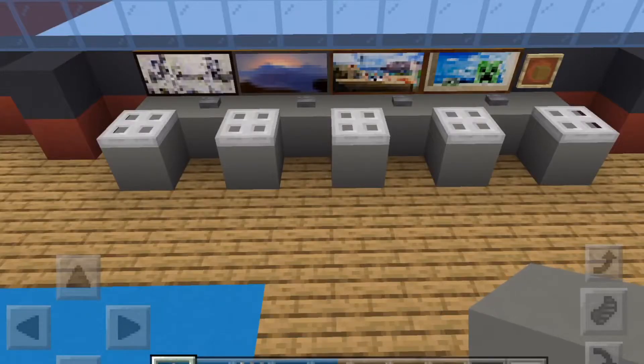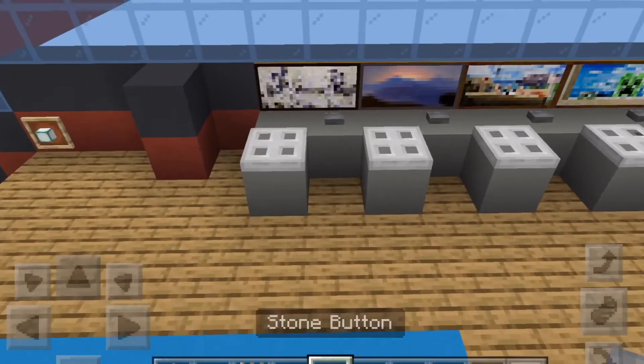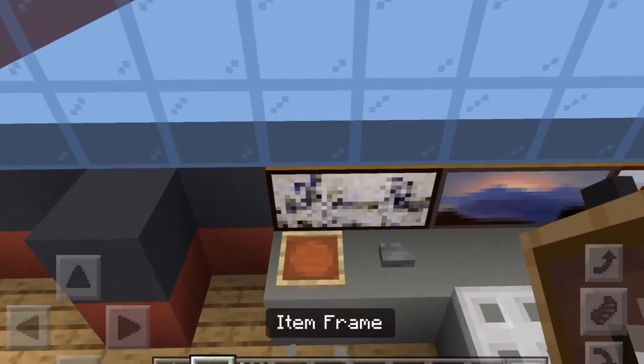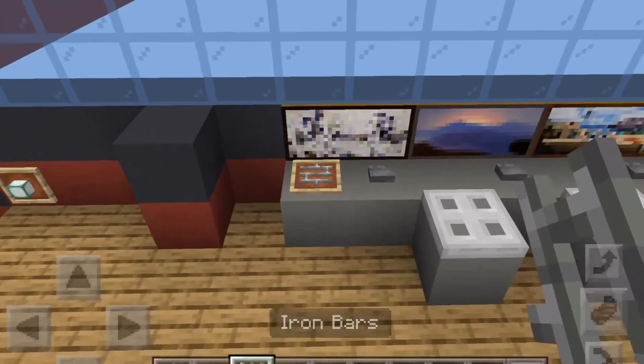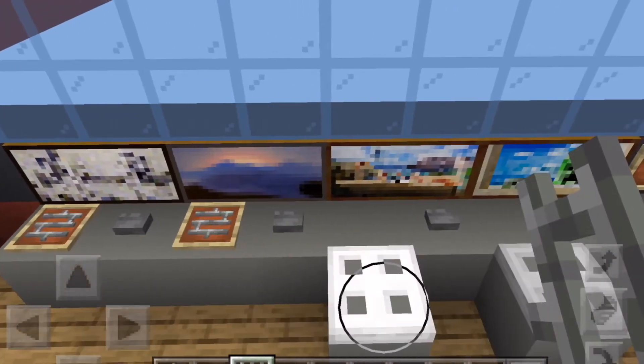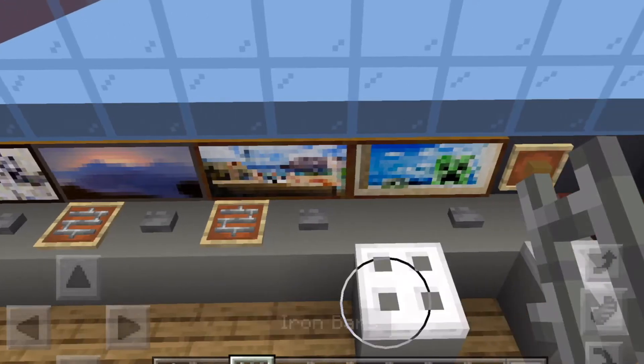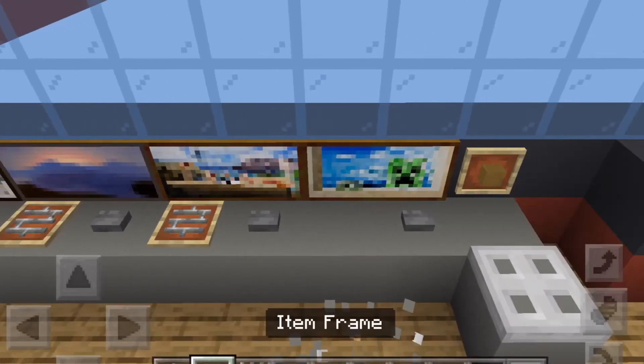For the next blocks, we're going to need an item frame, iron bars, a painting, and a stone button. This is a fix in the cockpit. Just delete the things with the extra gray concrete and iron trapdoors — remove those and replace them with item frames and iron bars inside of them, facing to the side. This is going to make for our new look. I thought you could not do this, but it turns out that you can.